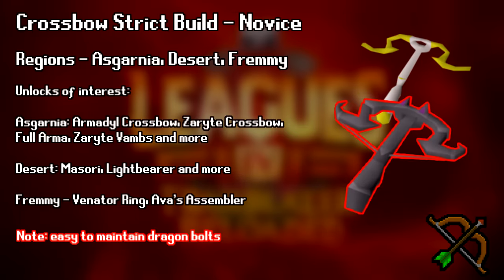The second most powerful range build is going to be the Asgarnia, Desert, and Fremenik build. This build is very similar to the first range build except you don't have Zeah, and it is more average player friendly. You only have to worry about doing one type of raid, which is arguably the easiest one — Raids 3 in Desert — and you also gain the ability to get the Ava's Assembler, which will save you a ton of bolts for your Armadyl or Zaryte Crossbow. This means it's more realistic for you to spam Dragon, Ruby, or Diamond Bolts, which are significantly stronger than the Adamant versions. This build is very good for learning God Wars and Raids 3.